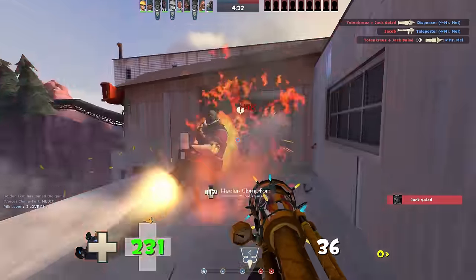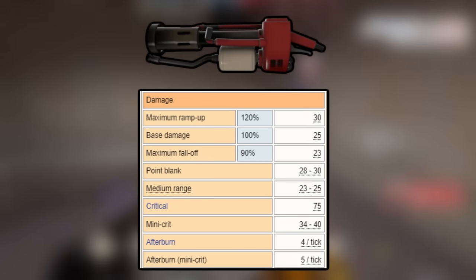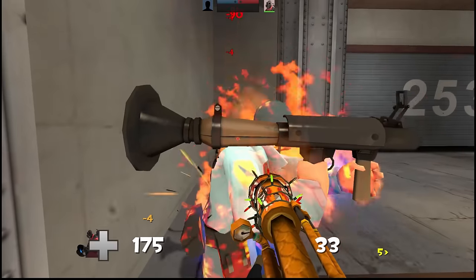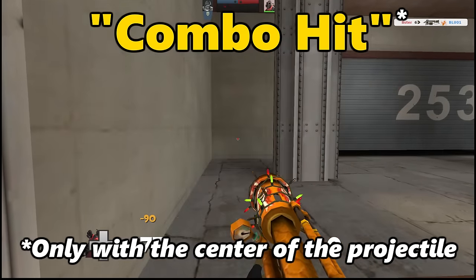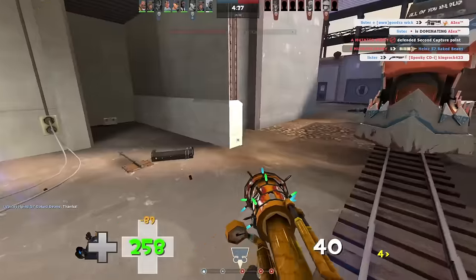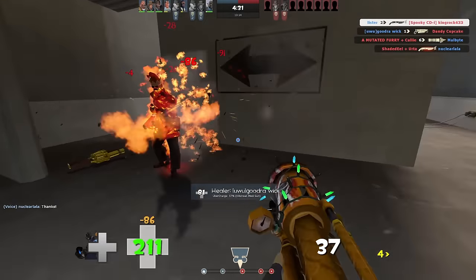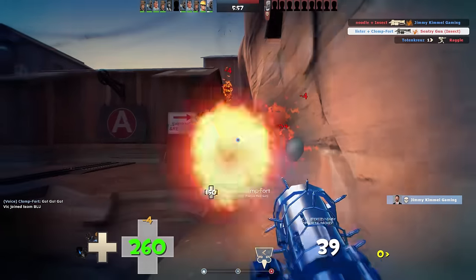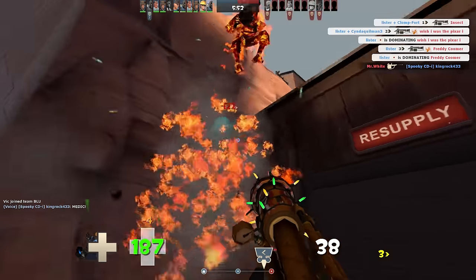That might come as a surprise to some of you. On paper, the damage output of the Dragon's Fury seems average at best. The initial shot deals a paltry 30 damage, while any hit on a burning enemy — which I'll refer to as the combo hit — deals up to 90 damage. That's the same max damage that the stock shotgun can deal. But when you consider that the Dragon's Fury, unlike the shotgun, doesn't have its damage reduced by bullet spread, never needs to reload, can penetrate multiple enemies, and has an insanely fast firing rate, it's easy to see how this weapon can reach dizzying levels of damage.